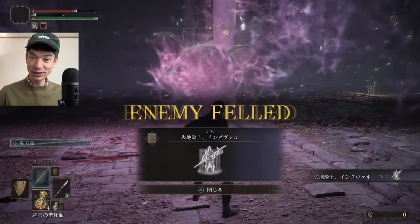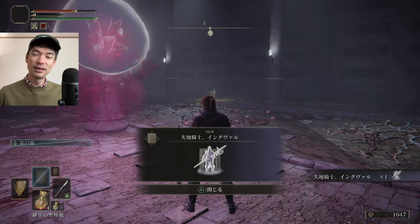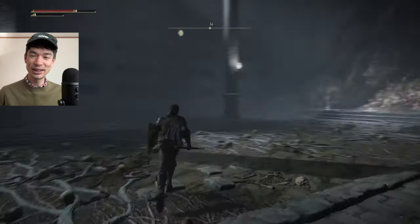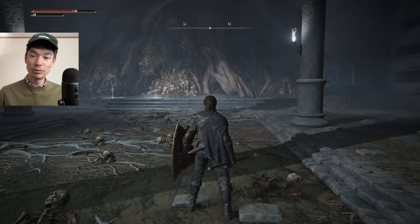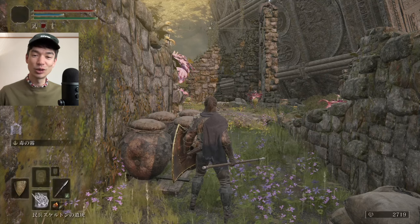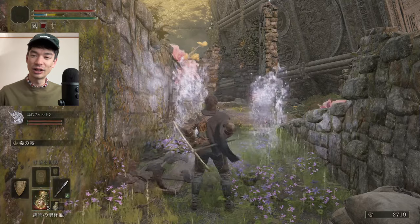And we got another summon — Inglevowl. I looked him up. He looks pretty good too, very tanky. But unfortunately, he's going to cost more FP to cast than I will probably get with this build. So I guess we'll pass on him.